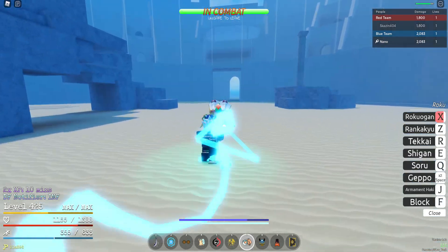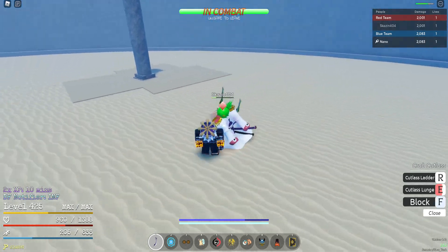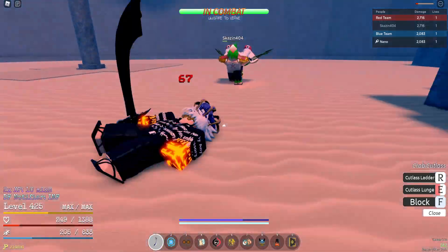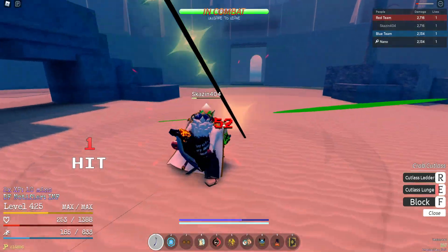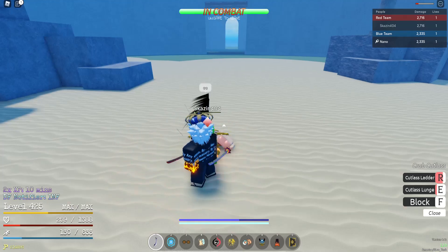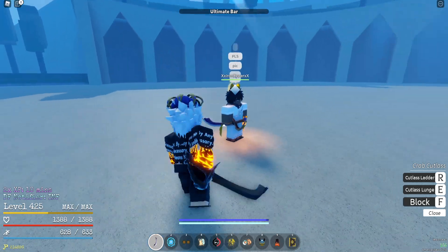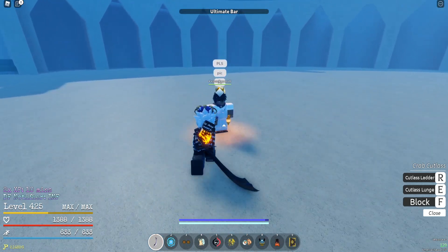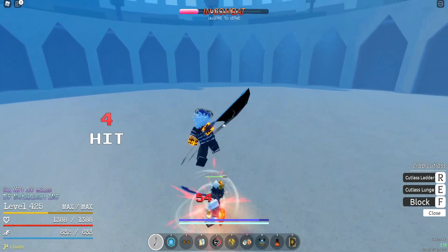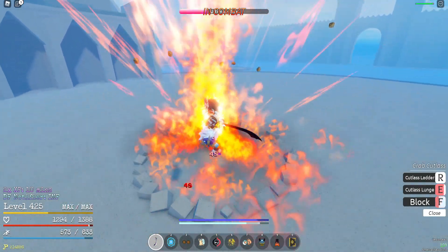I'm gonna poke him out real quick — missed the Z, never mind. One combo should just do it. I keep missing that E every single time. Good thing he didn't have any moves up. Our ultimate should be off cooldown since we died. Hit him with the ultimate — got him. He's dead from that, yeah. Let's see what this guy has — he probably wants a screenshot. All right, now let's start the next battle.